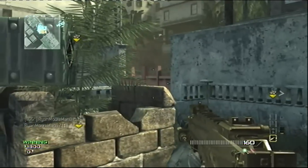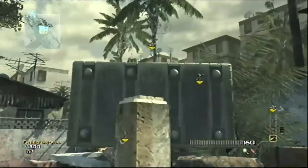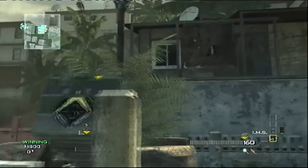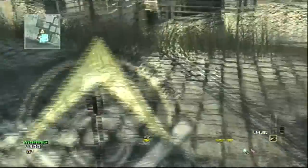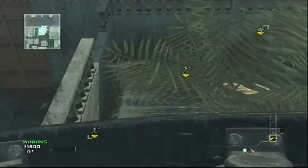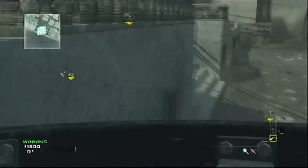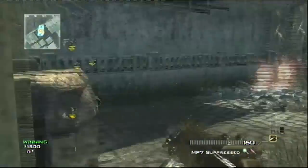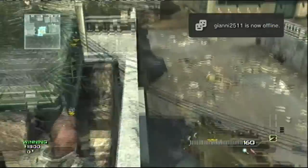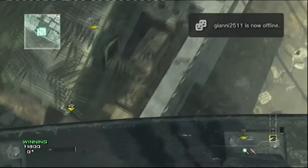What's going on guys? Today I'm showing you a new glitch on the map mission, and this is how to get out of the map. This does not require a Mother of All Bombs or MOAB. I use this because I wanted to get the glitch out there in case anybody else found it, and I just wanted to share it with you guys.